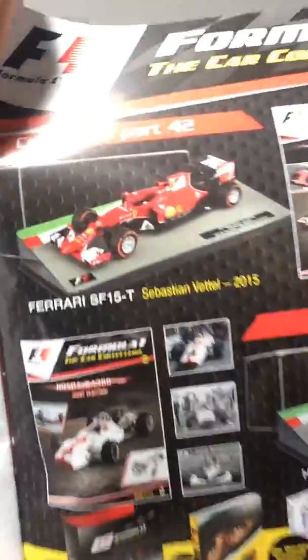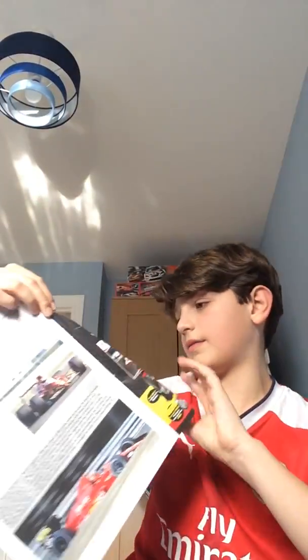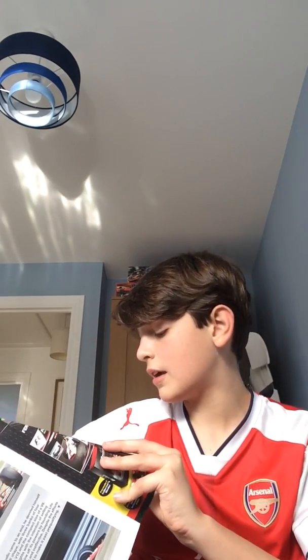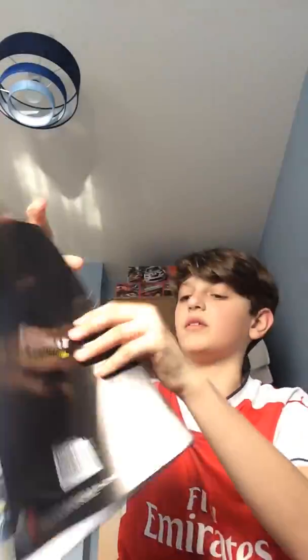In the magazine here we have all about new cars that are coming in next month. Coming in two weeks is going to be Sebastian Vettel's Scuderia Ferrari of course in 2015, and then in part 43 it's going to be John Surtees' Honda 1967. Anyway, if you did enjoy this video leave a like, subscribe for Match Attax, FIFA and general content, and of course see you later, peace.